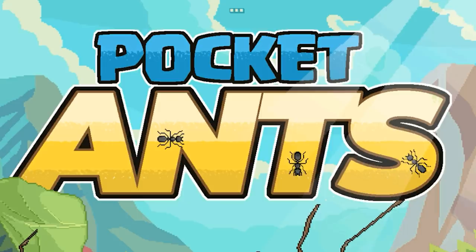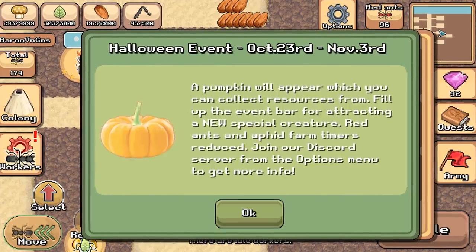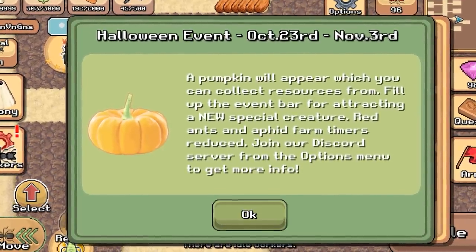Welcome back to Pocket Ants. There's a new red ant colony and a Halloween event. A pumpkin will appear which you can collect resources from. Fill up the event bar for attracting a new special creature.